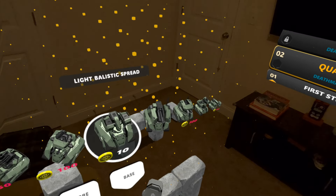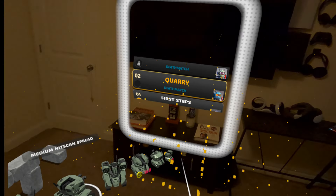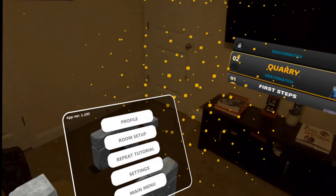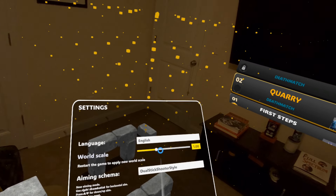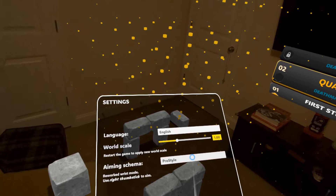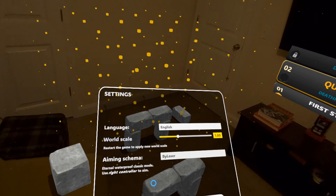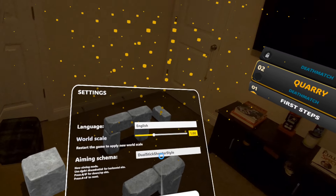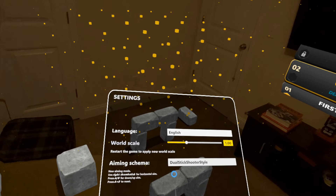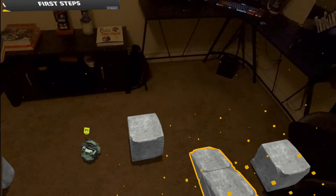Like I said, this is very early access so we're still learning what this game is about. I'll show you the settings — there's a world scale you can change, and several aiming schemes: pro style, a reworked wrist mode, right thumbstick to aim, laser right controller aiming, and a dual stick shooting style. You can use A and B to aim up or down, and A and B to reset — that's the default.